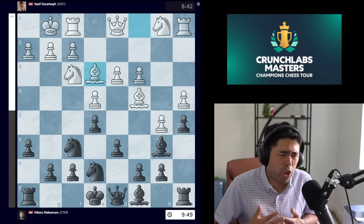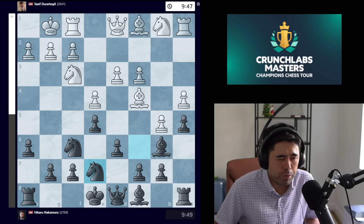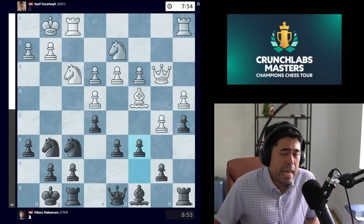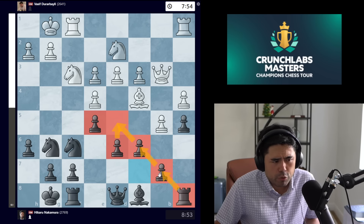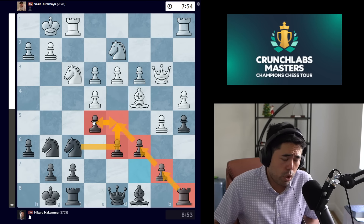Bishop e3 — while I was live streaming I thought this was a little dubious, because in a must-win situation trading off pieces this early feels a little wrong. We get bishop e3, I swap the bishops, then knight g6, queen b3, castles, knight d2. Now I play c6 here, trying to build a big black center with pawns on e5 and d5 supported by everything. Vasif played d4 very quickly.